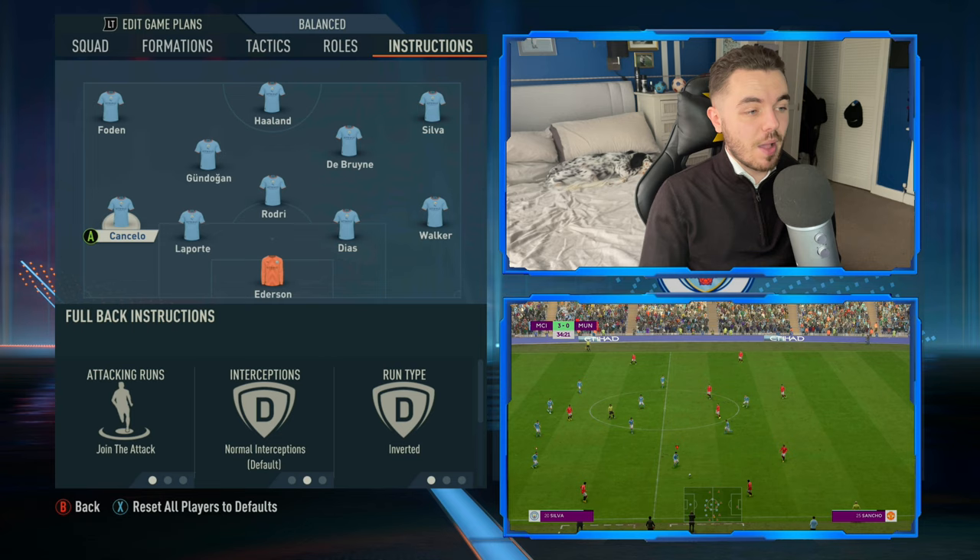Dalot, this is Varane, Sancho - couldn't keep it, can they hit on the break? Now with Silva, Foden - a bit wasteful from City. Jadon Sancho, Christian Eriksen - oh, in with a chance! Tremendous work from the keeper to avert the danger, but the concession of a corner. United will switch things around personnel-wise. Rodri, Rodri.